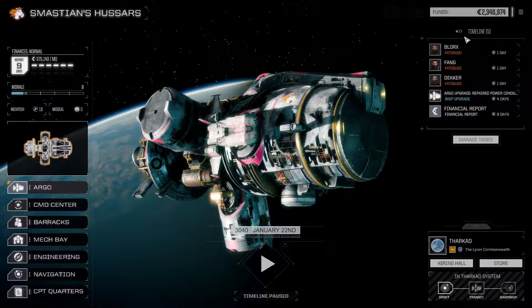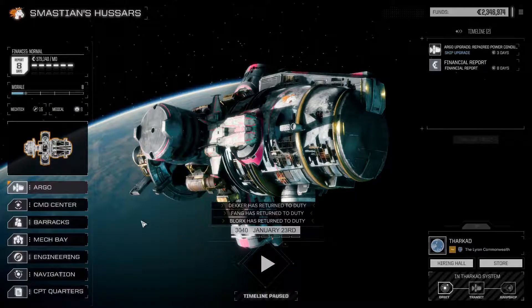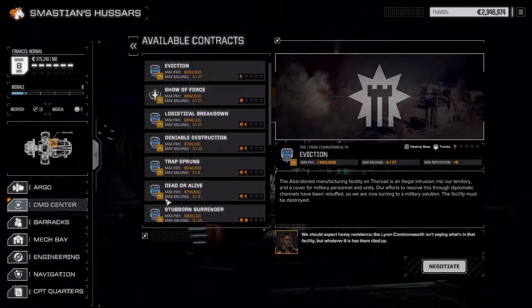Blorks, Fang, and Decker are still a bit fatigued after the last bout of combat, so we'll give them another day to recover. With that, I think we'll head back into the contract screen, now that everything is in order, and we'll take the eviction mission here.